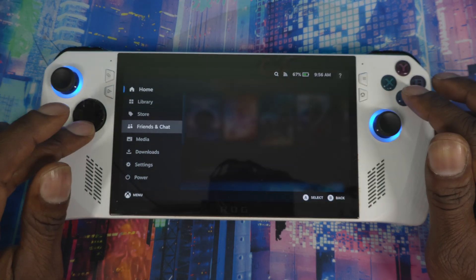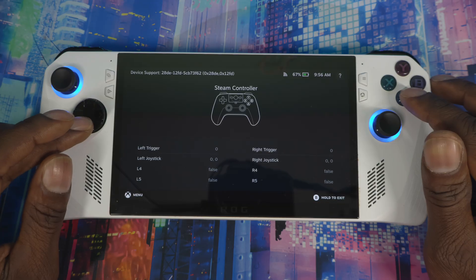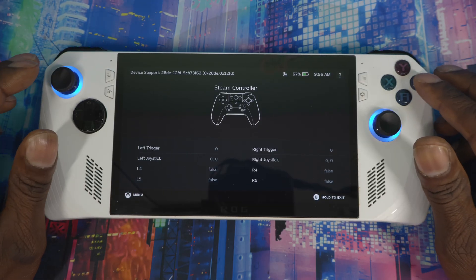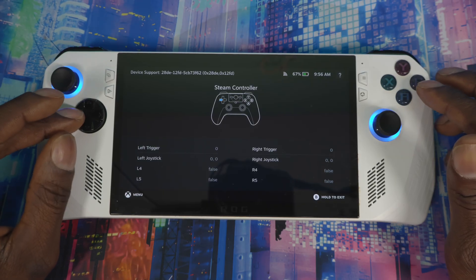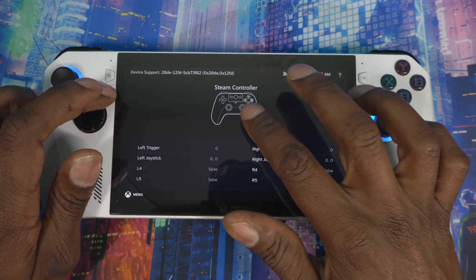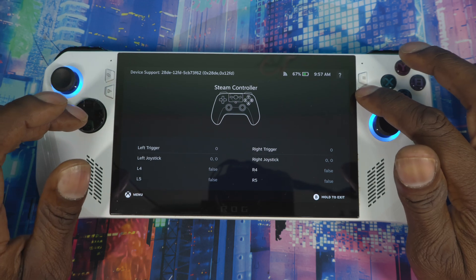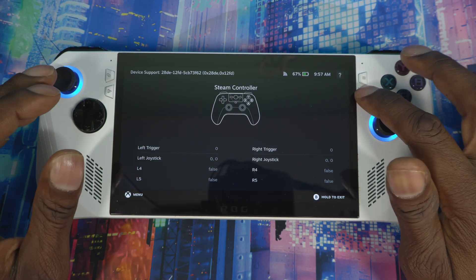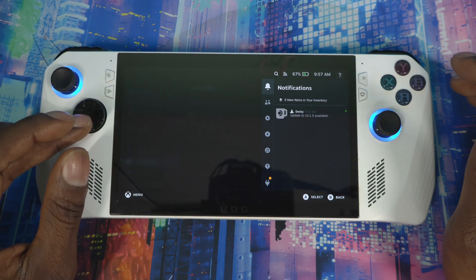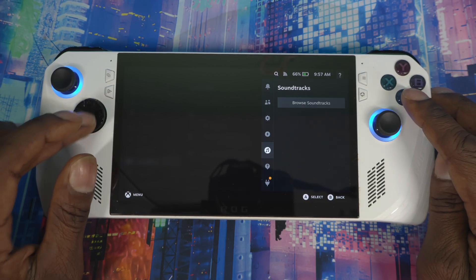Going into Settings > Controller for a quick test — yes, that works, triggers work, B works, Y works, X, A, left, up, right, down all work. The PlayStation button in the middle is showing and works too. The back buttons aren't showing on screen but are actually working — I'm guessing there's just no configuration UI for those. As you can see from the menu, pressing them does work. TDP control is still not here, so that will probably come in the next update.